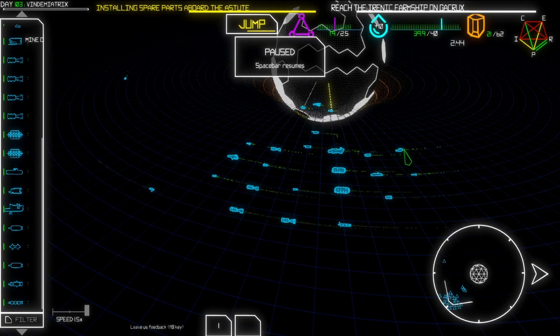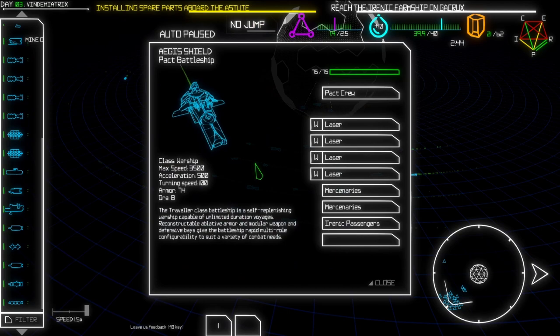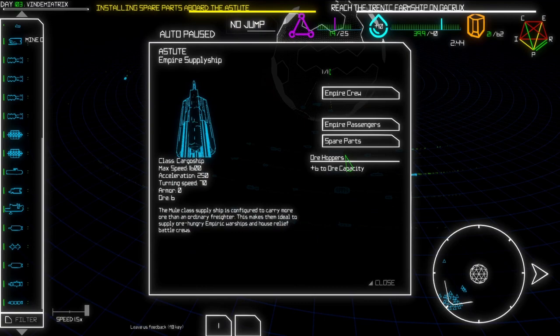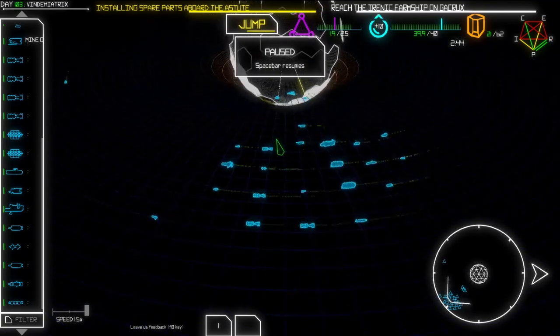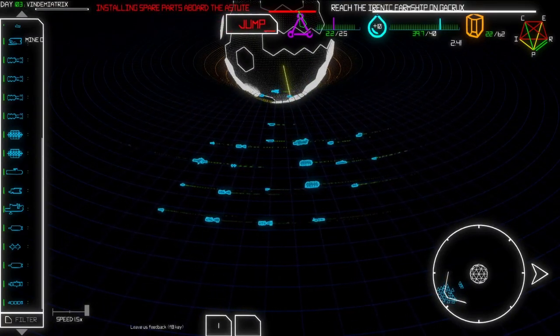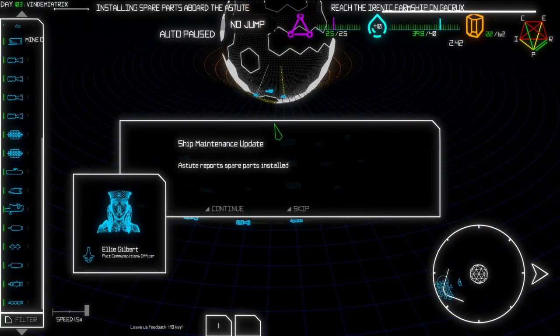Actually while we are waiting, we can do other things as well, like reshuffling some of our crew. Shock troopers, mercenaries, mercenaries, Irenic passengers - I haven't transformed those into marines yet, or marine variants. Empire passengers - that's fine. We're almost there - oh my god, are they going to finish at the same time? Astute reports spare parts installed - great!